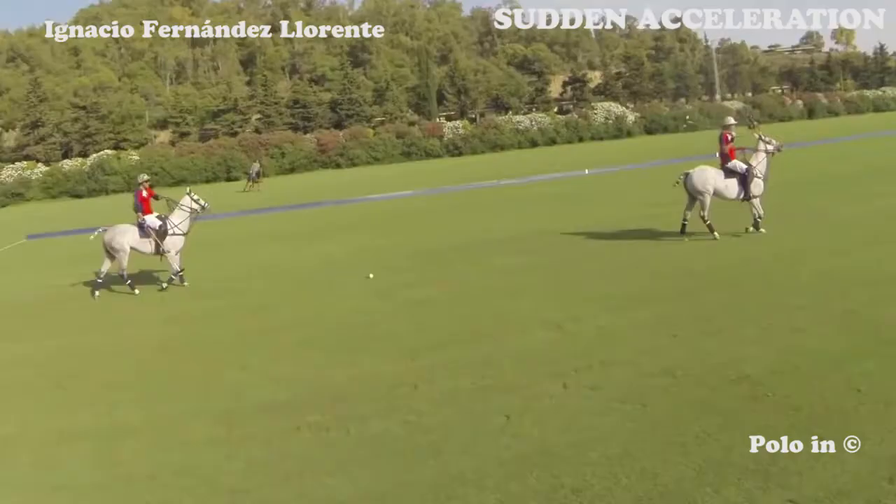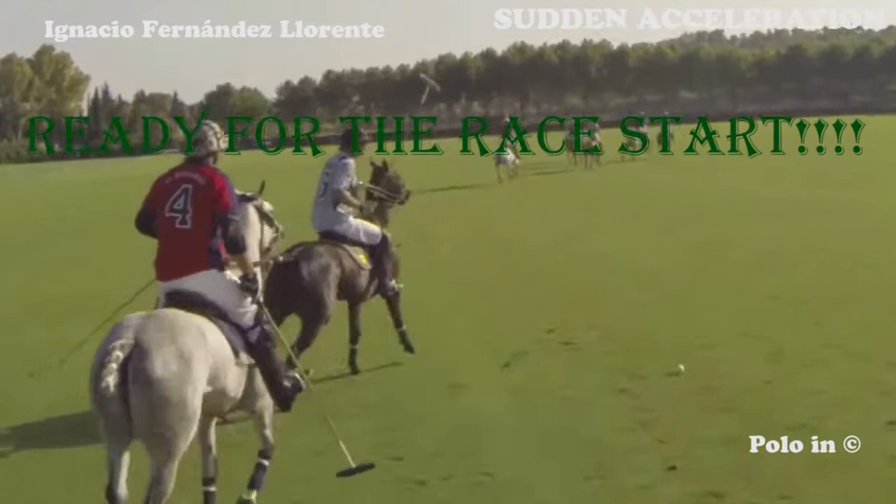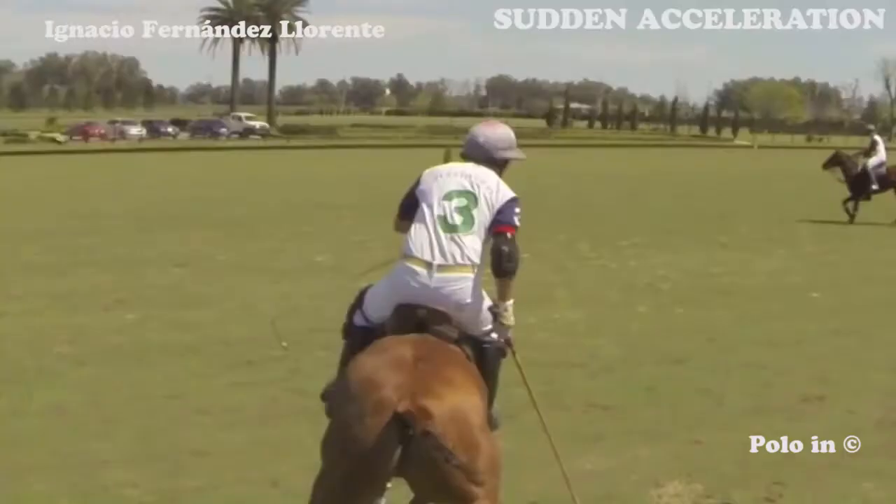Here you can see two players who are ready to start a race. The red player decides when to start the race — he has the ball. Green light. The red speeds up first and passes.